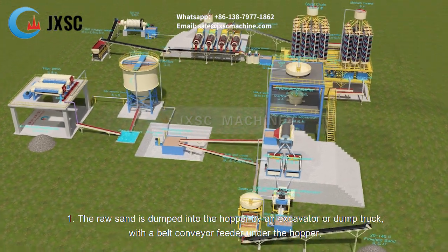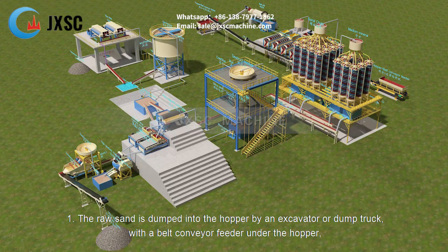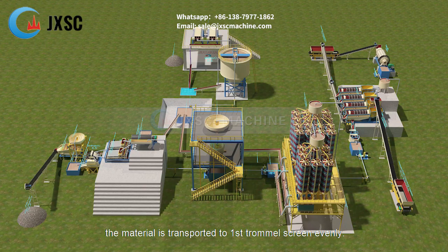Step 1: The raw sand is dumped into the hopper by an excavator or dump truck. With a belt conveyor feeder under the hopper, the material is transported to the first trommel screen evenly.